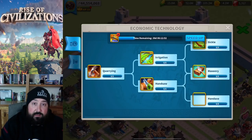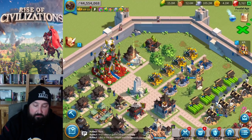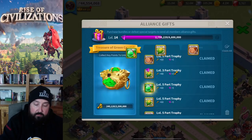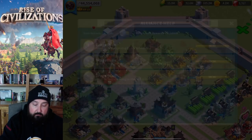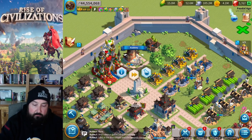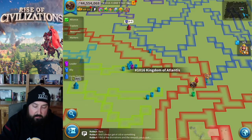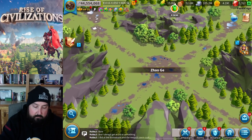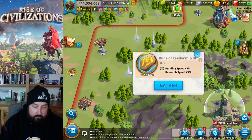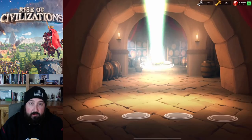Just to show y'all — since we just had our live stream — I was able to get to researching T5 cavalry, so that's what that's doing. I'm pretty sure I've got all the helps I need. Should I go ahead and speed it up? Let's check around and see where the research stuff is at. There's a research speed — okay, I'll go ahead and speed this up.